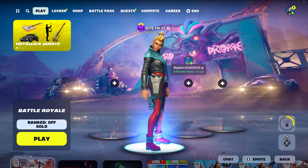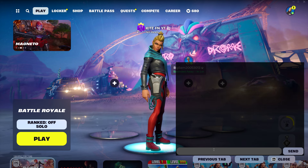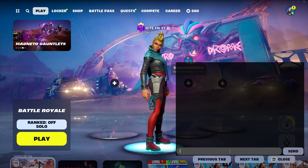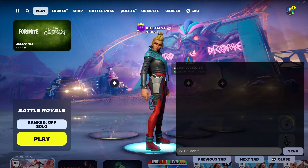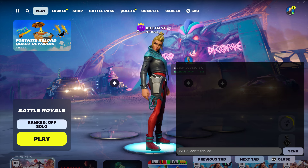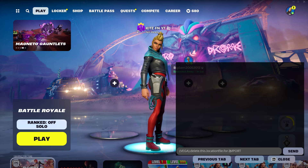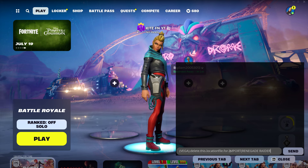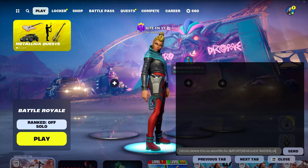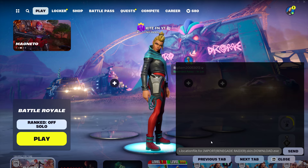Go back to the Fortnite lobby. In the bottom right corner of your screen you'll see chat. Type in the following code: in brackets, the skin you chose - so (Vega) - then dot delete, using the exact capitals and lowercase I'm using, otherwise it may not work. So: (Vega).delete.this.location_file.4.IMPORT open brackets, then type Renegade Raider, close brackets, then dot skin.download.exe. What this does is send it over to Epic. Press send.